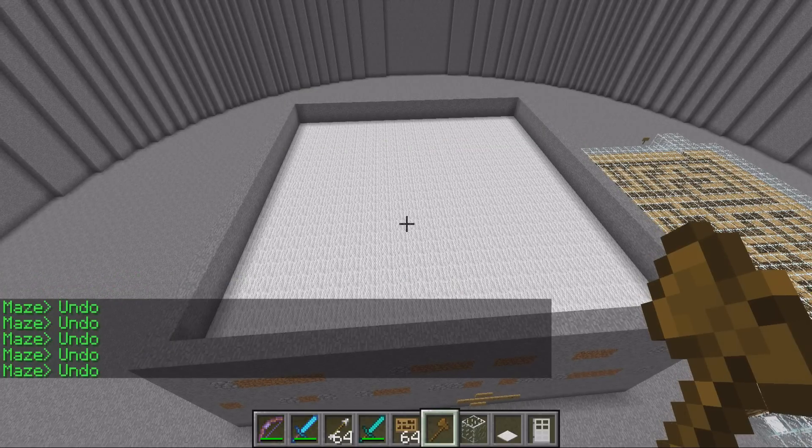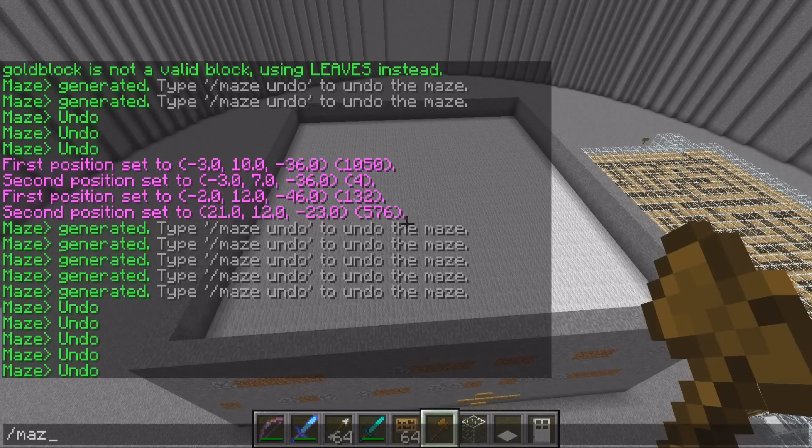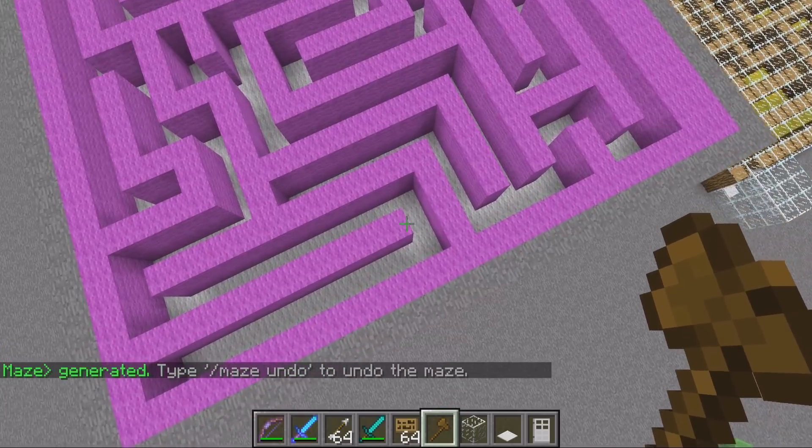What we want to do is create a maze with a specific block type. So the command is slash maze create, then the width — I'm going with one — then the block type, which we're going with wall two, and then the height, which we also want at two.